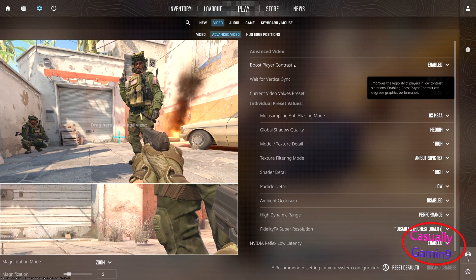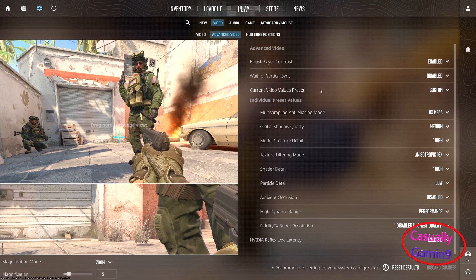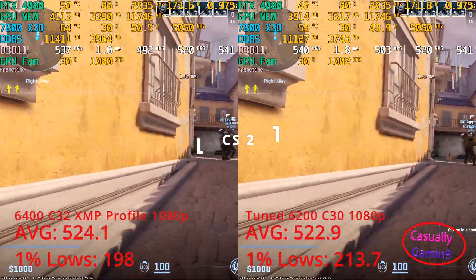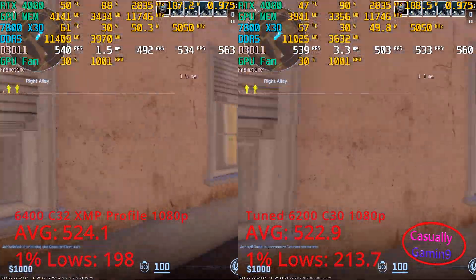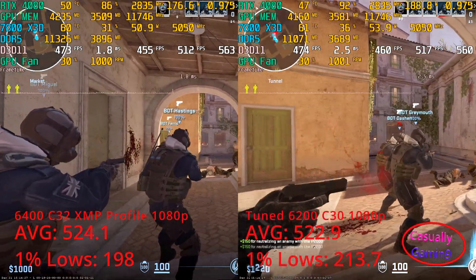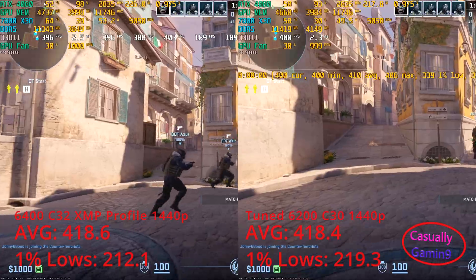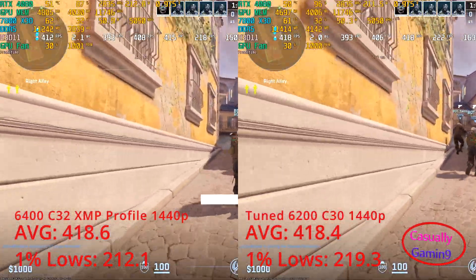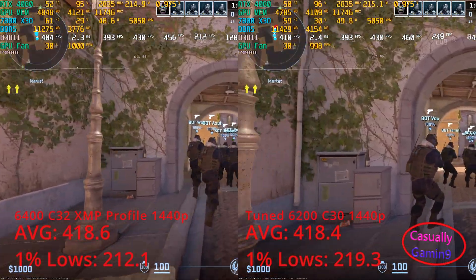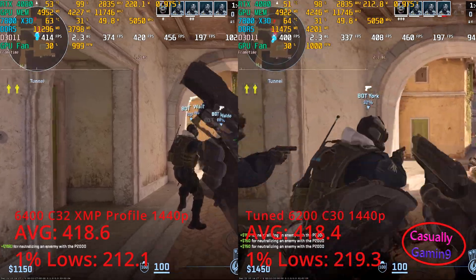Counter Strike 2 has improved graphics compared to the previous one, and to be honest I'm not sure which configuration is better as both deliver similar performance at 1080p. The XMP profile managed averages of 524.1 frames while the tuned one managed 522.9. The 15 frame 1% low difference may be attributed to the fighting scenes as the bots engaged in combat differently in every benchmark attempt. Moving on to 1440p there is no difference in performance, averaging at 418 frames, and the 1% lows difference is mostly because of what was previously mentioned regarding the combat engagements.